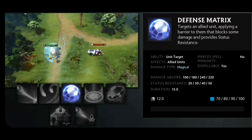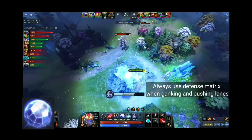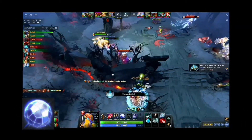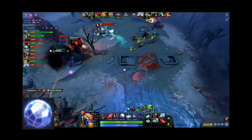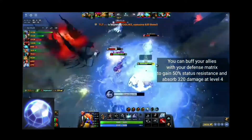Defense Matrix targets an allied unit, applying a barrier that blocks some damage and provides status resistance. Always use Defense Matrix when fighting in lanes. You can buff your allies with Defense Matrix to gain 50% status resistance and absorb 220 damage at level 4.